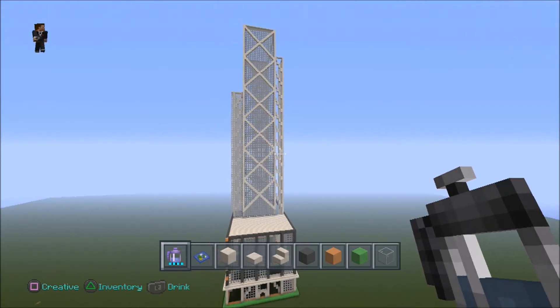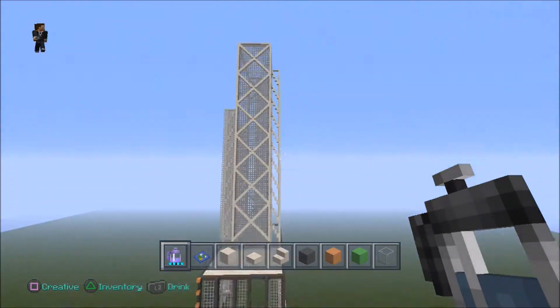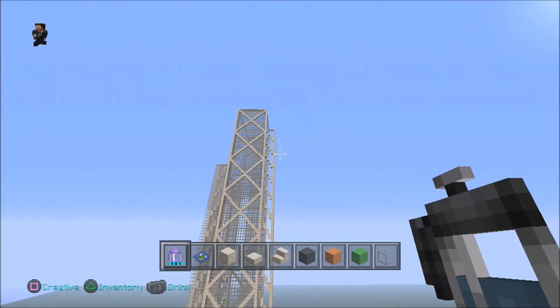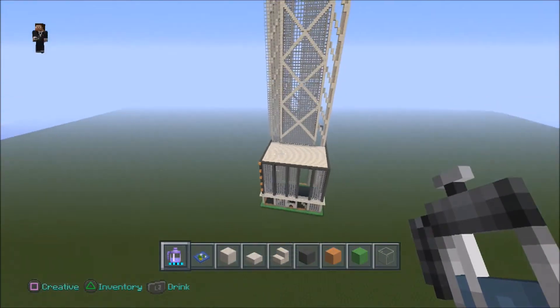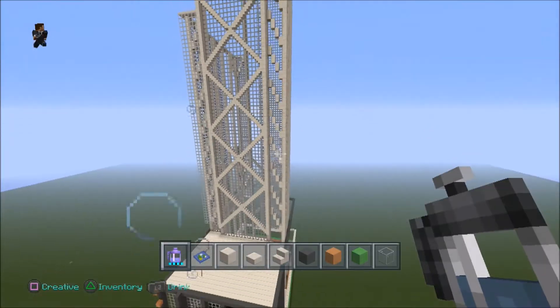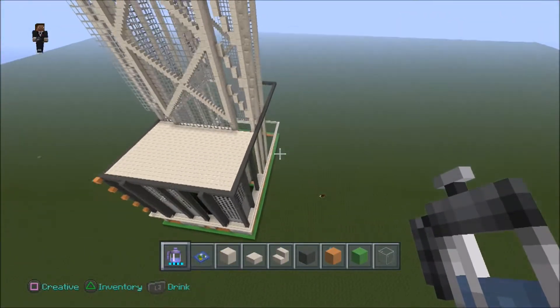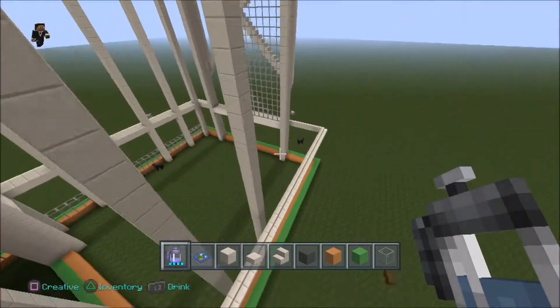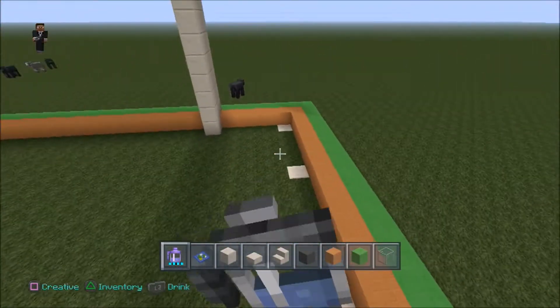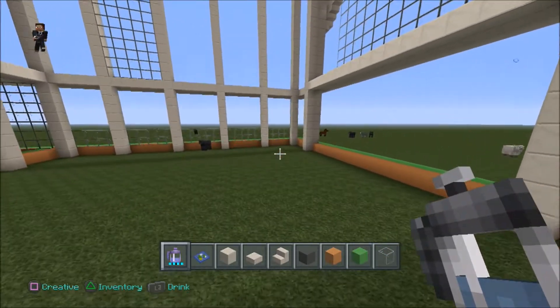So what we're going to do today is this section here — this is the right wing. We've done the left, the front, and the centre. We should end up with this bit here. So if we come back to the ground — we haven't been to the ground for quite a while — we're going to go to the back of the building. Just as we did in part 1, the back area over there, we're going to be over here today.